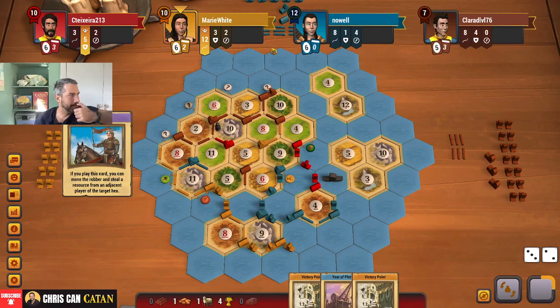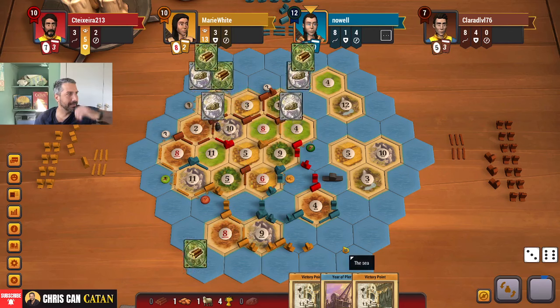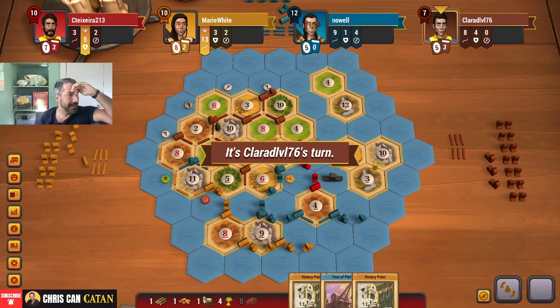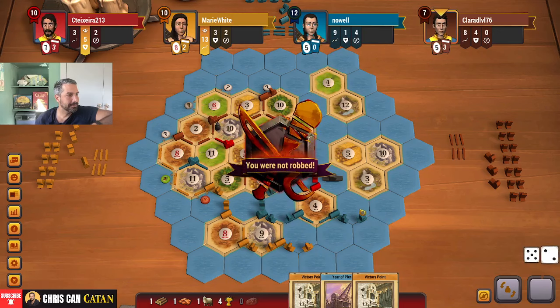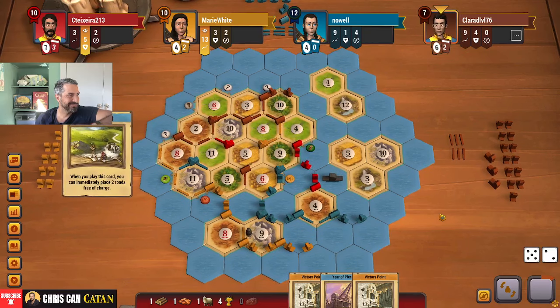That is a mistake — you've got to go after blue. We've got a pretty good shot here. I don't know if blue is going to make us miserable. See, this is what I was worried about. Got to go here, come on. He's not going to do it though. Double road builder — sneaky.